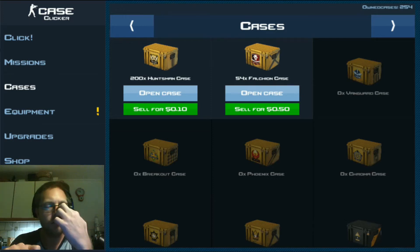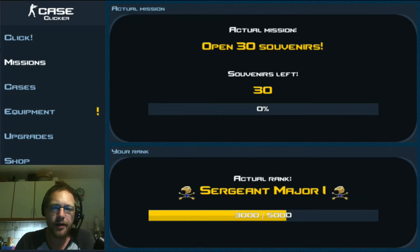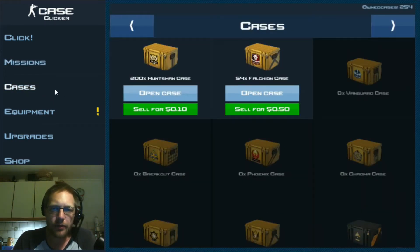Welcome to another Case Clicker video. Today I'm trying to complete a few collections to use the experience to rank up. Under the missions area I need 2,000 experience points — that's two additional collections before I can rank up. I'm really curious about what kind of impact that will have on the game. One of the things I'm going to be completing is the Huntsman collection.